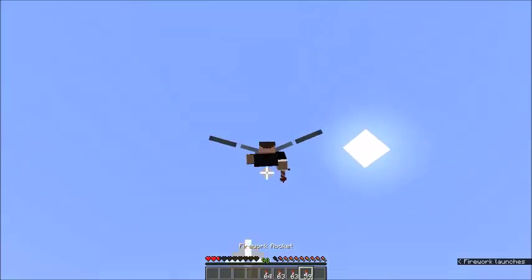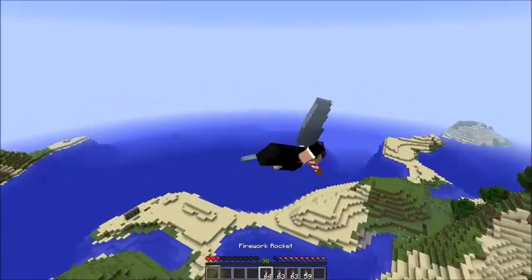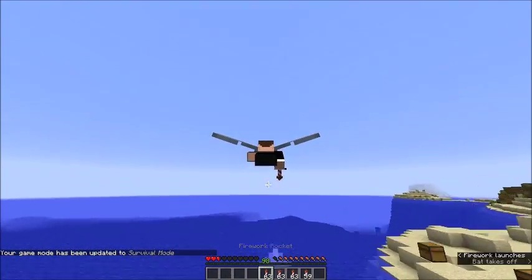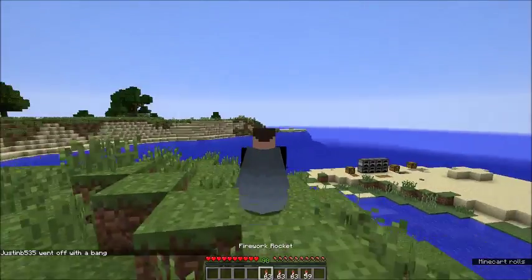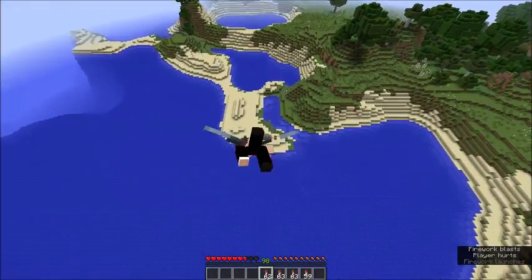If you notice, these don't have any colors or any special effects. But if you do decide to add color, this will happen — I went off with a bang. So if you add color or anything like that, it will still launch but it'll do some damage, and it doesn't only do damage to you.